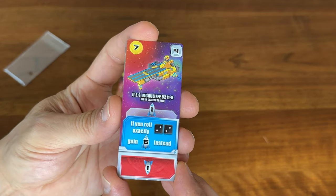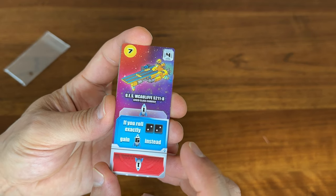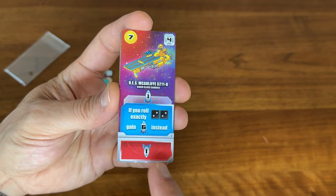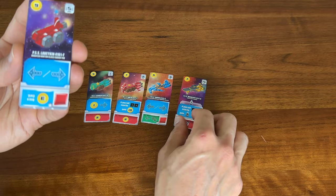Number 4 is another one of those cases where if you roll exactly double 2s, you can take this bonus, and it's a pretty strong one. Of course, if you deploy the ship, you're making points too — so a really nice card there.